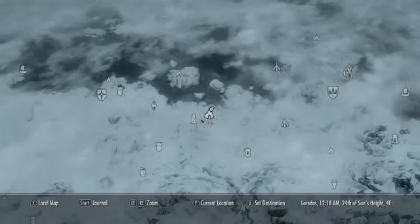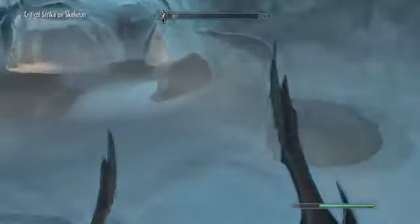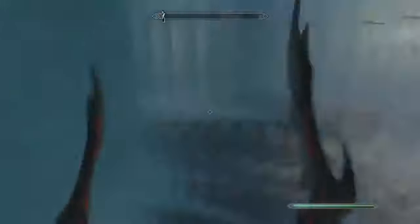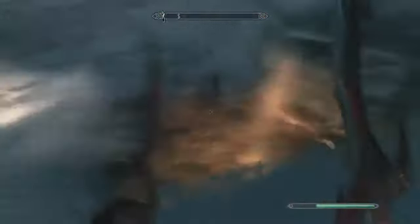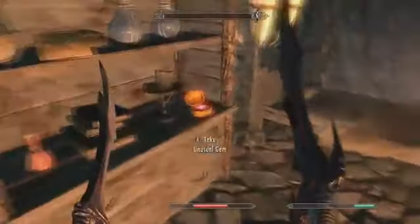For your fifth gem, you're going to have to go to Hobbes Fall Cave. You'll finally get to this place. Don't enter the room ahead — just take a left and follow the exact path I go. And there's your gem.